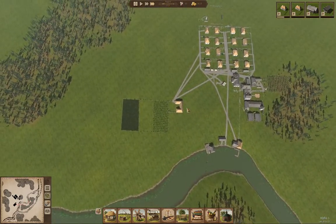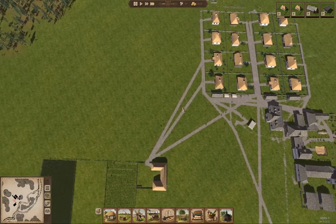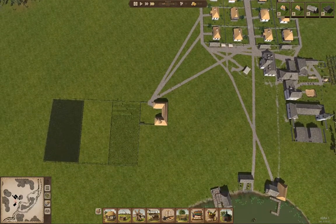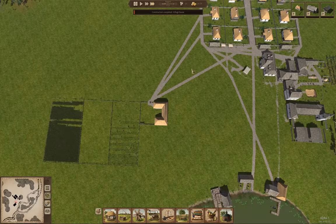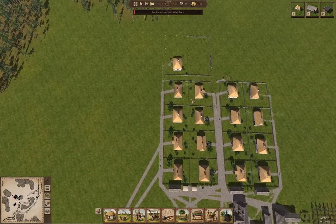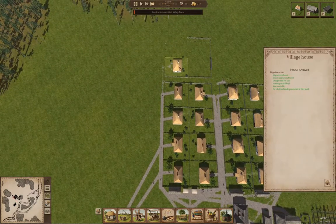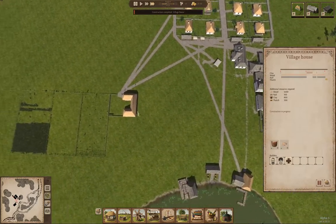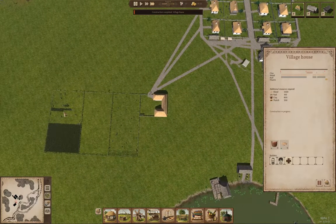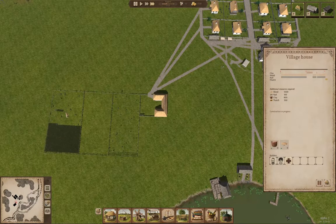Ultimately, everything should be fine — you can always import what you need. In another game I have running on the side, I've got a positive income and can import stuff without it costing too much. Okay, so a house went up, another house is being built, and harvest is almost done.